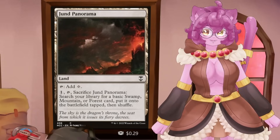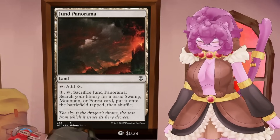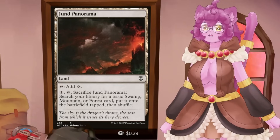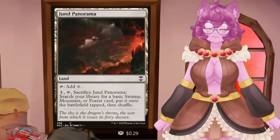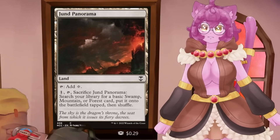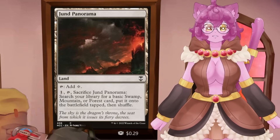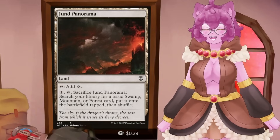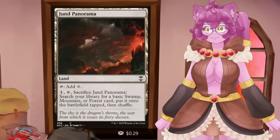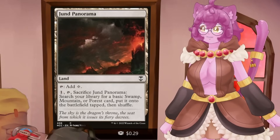Speaking of that, panoramas are another way in three-color decks to get a huge benefit from deck shuffles. They come into play untapped, which makes them very good. Because they tap for colorless mana, if we need to filter into one of our colors, we have to pay two mana — the original land plus one extra — to get the land we want. But it's that flexibility: the ability to go, 'I need this to tap for mana right now,' or 'I need this to shuffle my deck,' or 'I need a particular land type.'